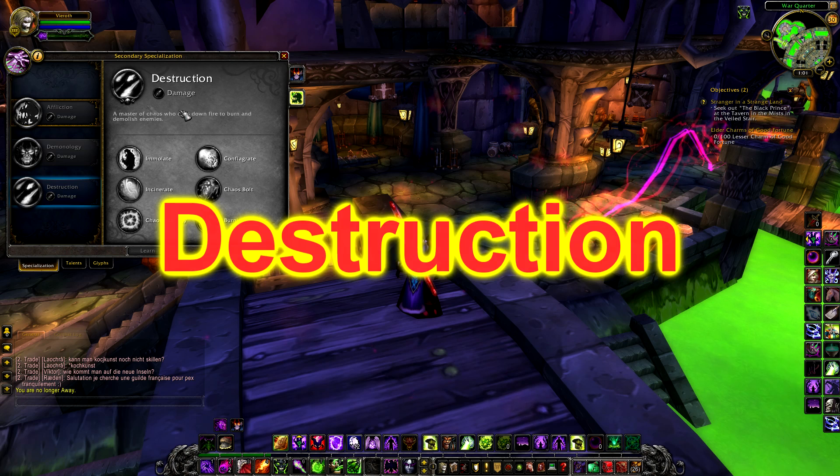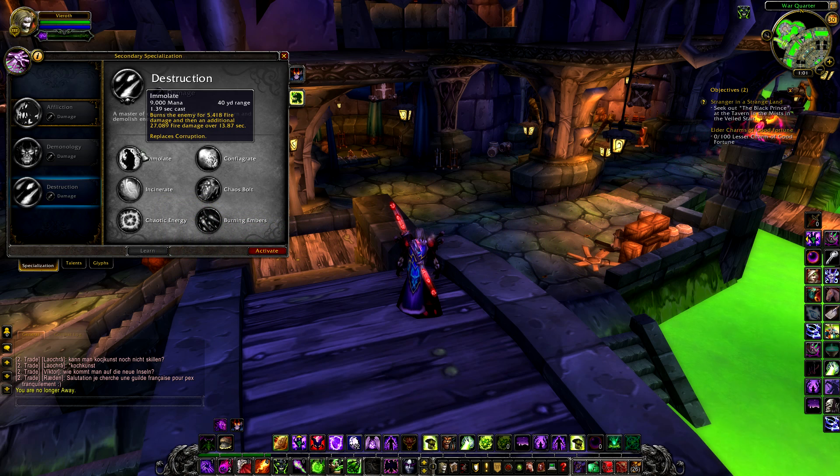Destruction has the obvious fire power as usual with some changes. Your first specialisation is Immolate, which burns the enemy for 5,418 fire damage and then an additional 27,089 fire damage over 13.87 seconds, at the cost of 9,000 mana, with a 40 yard range and a 1.39 second cast time. This also replaces Corruption.